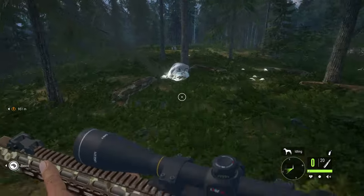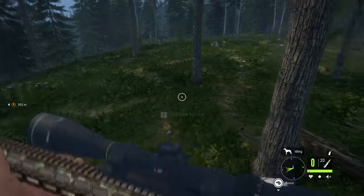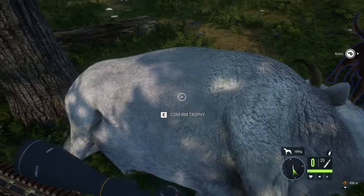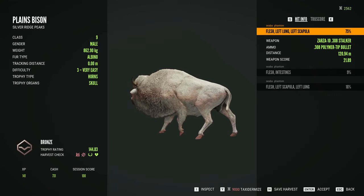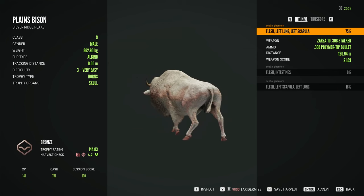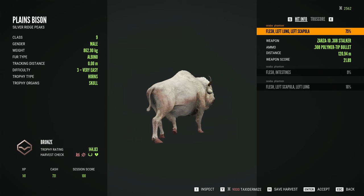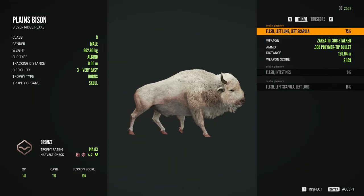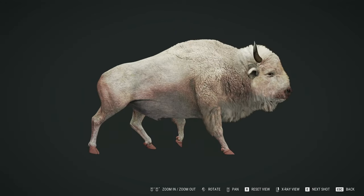Something interesting — one of my old bosses, we used to call him the white buffalo. That was his nickname. He was this big thick white dude who was the creator of our company and was super nice. Anyway — we have to save this thing. I know it's bronze, and it would've been higher if I hadn't pumped it full of three shots. But look at this thing — it's freaking beautiful.